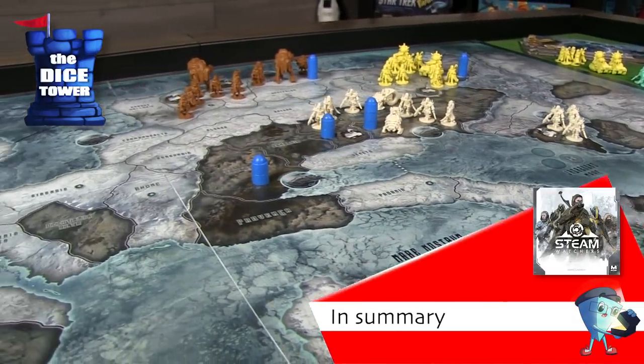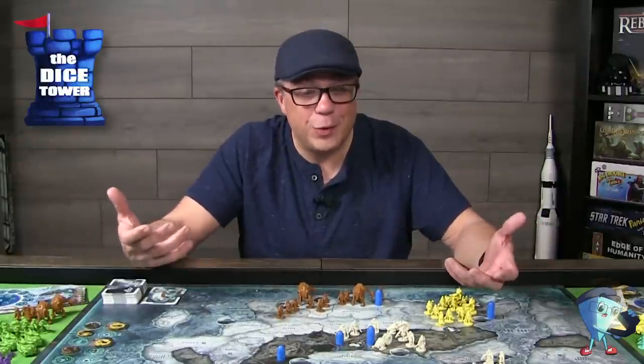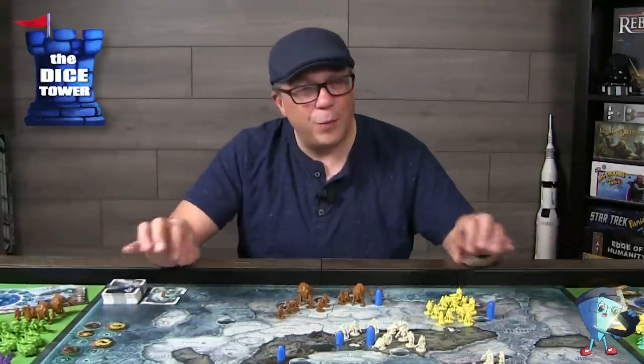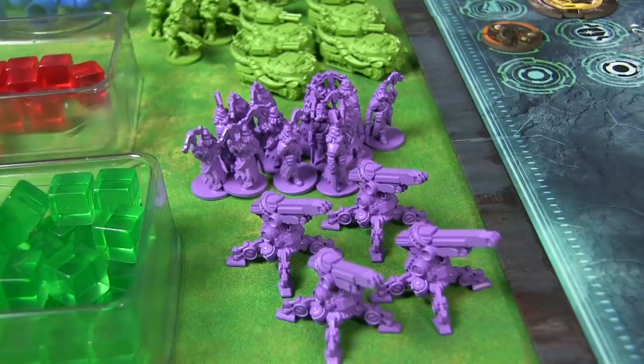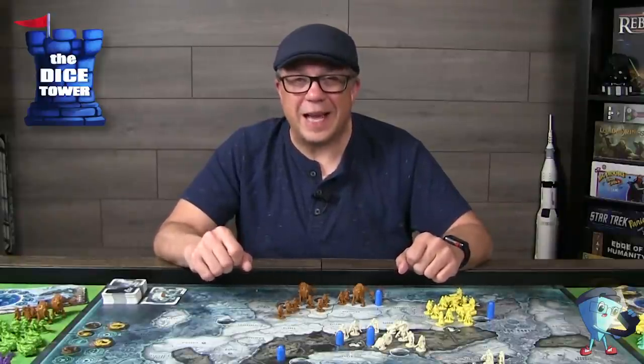Just a reminder — this has been a Dice Tower Paid Preview. Everything you've seen here has been in prototype form, so keep a close eye on the campaign for any changes that still may occur. This game has a lot of depth to it, but what's neat is that the basics of play are easy to jump in and get a handle on. Getting a handle on all the strategies — from the mountains to the plains to the ice flows — there's a lot of strategy about how you place your troops. All the different elites and their different abilities really add a lot to the game. I found this one to be really engaging, and these miniatures — even in prototype form — are just incredible. Ultimately, if this looks like something that would be of interest to you, I'm sure they'd appreciate your support. Until next time, we'll see you at the table.